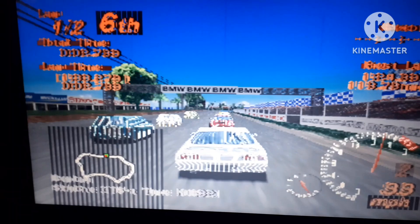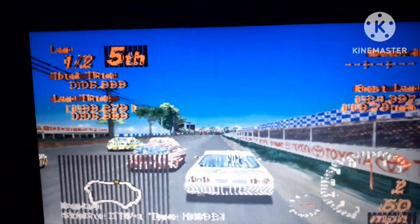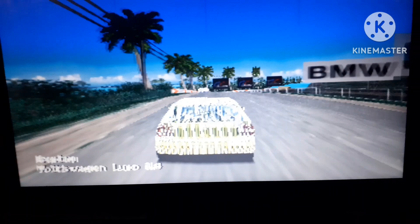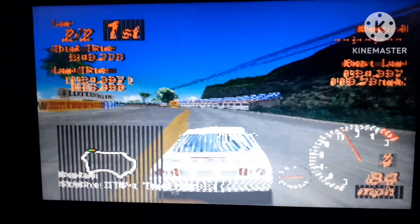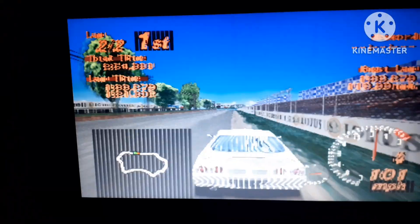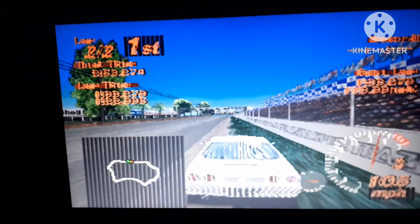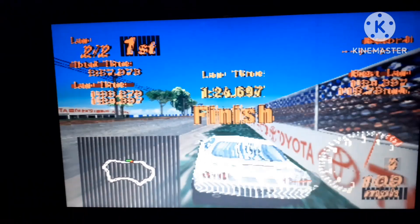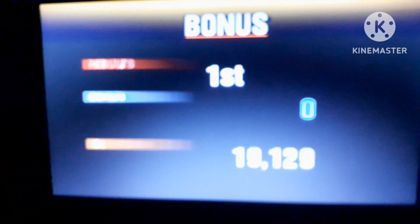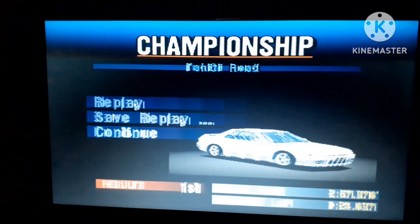The third and final race is at Tahiti Road. Literally all I had to do was hold W and I was already in first. The only car even close to overtaking me was the Jutech Witz. This might have been the easiest first place in history — the only real challenge in Sunday Cup came from the third race at Red Rock Valley. Either way, I won and earned 3000 credits, completing Sunday Cup.